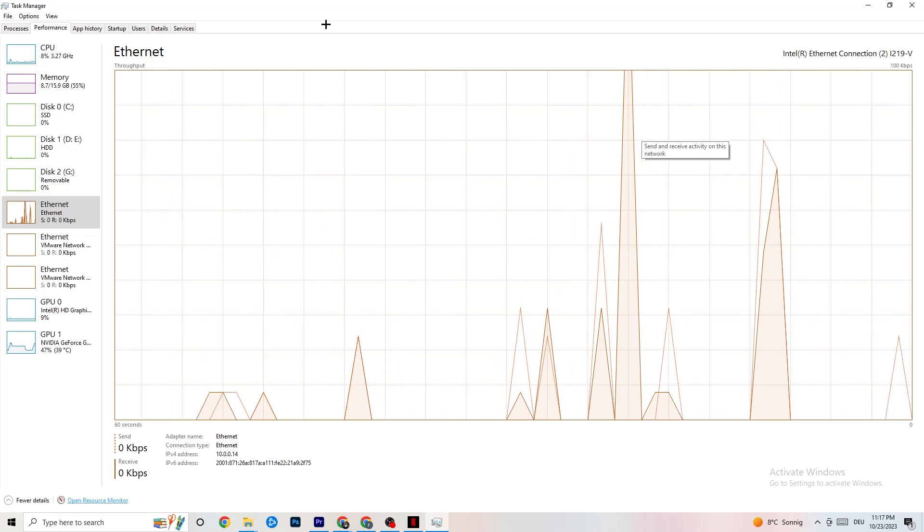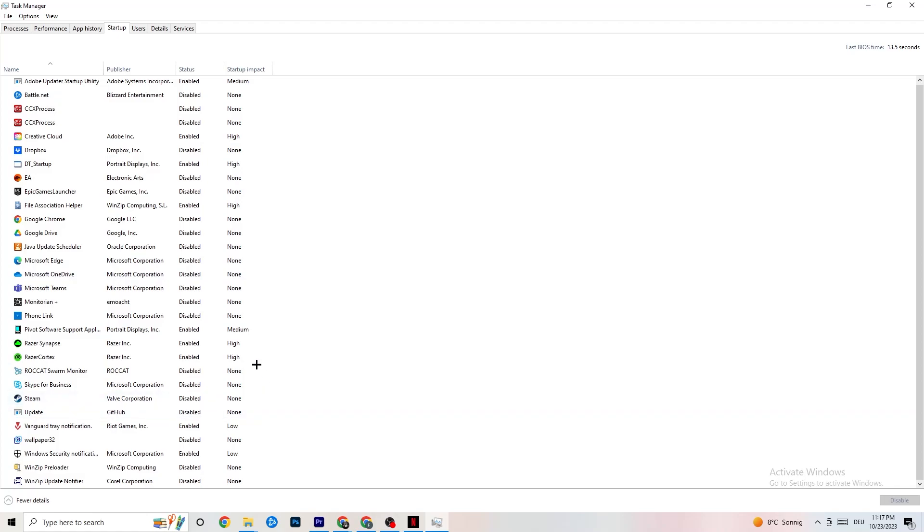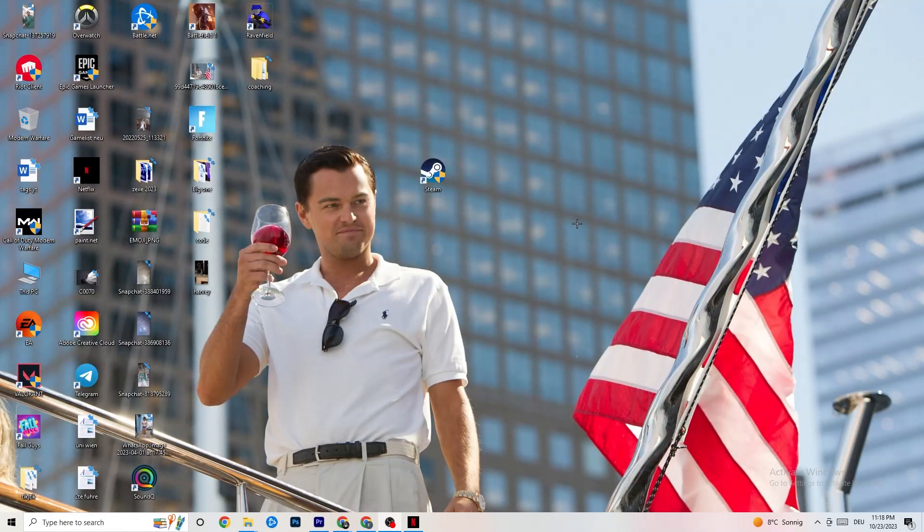Check if your internet is working fine afterward. Also check the Startup tab — there may be apps that launch when you start your PC and consume your internet connection in the background. Especially for people who don't have high-performing Wi-Fi or a strong router, ending every background task using your connection will help a lot. Once you're done, restart your PC and check if it was related to Windows or an old driver.